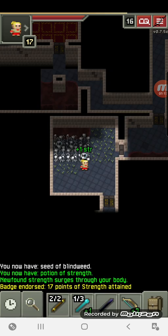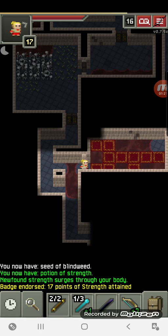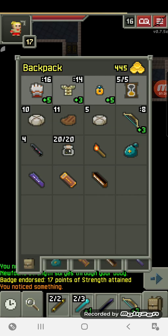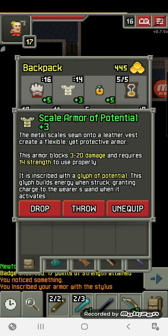Got a strength potion there, let's drink that. From this point forward, we'll just be upgrading our current stuff. I don't know if we're gonna upgrade our armor much. As for the armor, let's inscribe it with the arcane stylus and see what we get.